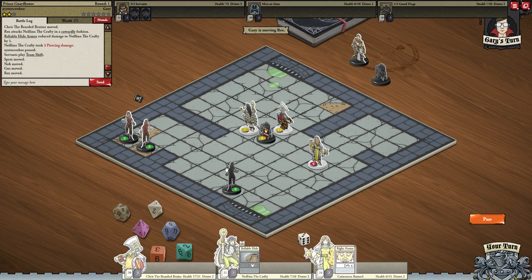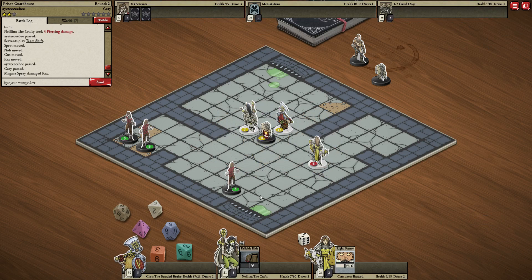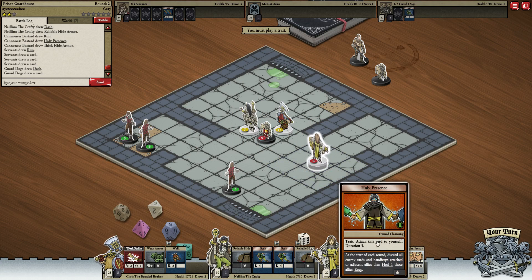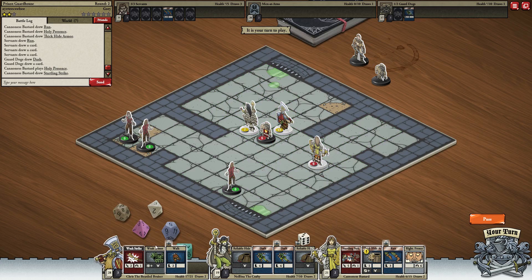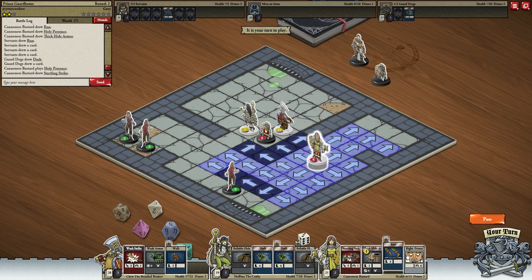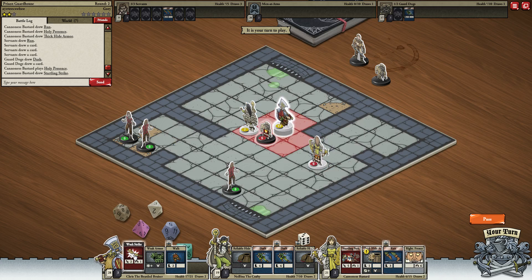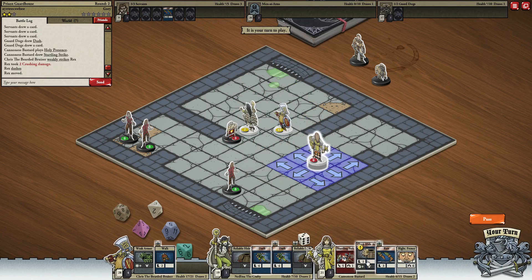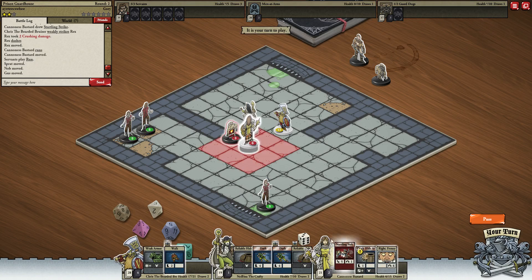Sneaking around behind me, eh? Should take that dot damage — yeah, I'll take it down in one or two attacks now, depending on what I get. Oh, apparently not, because I've got no attacks. Okay, fine. Holy Presence. We've got Startling Strike here. We need to turn Chris round first — that's what we need to do. Then we need to get over here with the Cannoness and do a Startling Strike. And it's done!